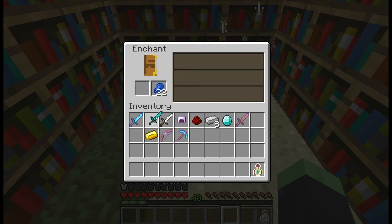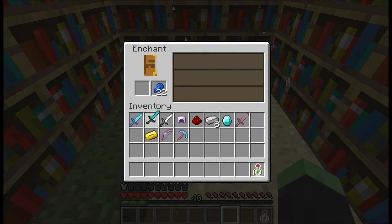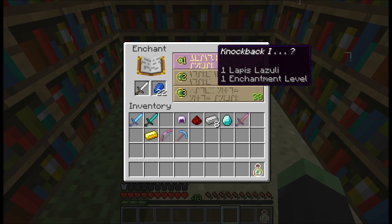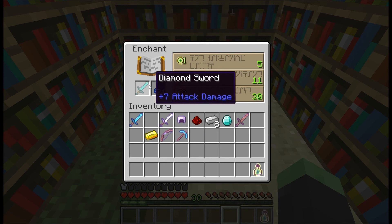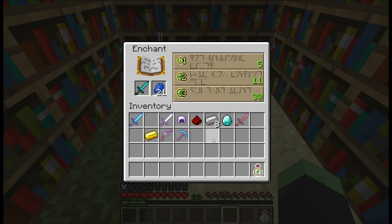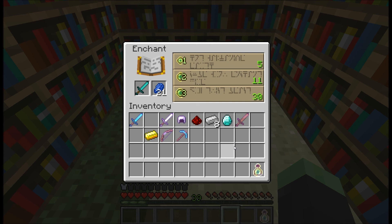So if you don't like what's available — say you don't want Looting 2, Sharpness 2, or Knockback 1 — you can put your iron sword in there, take the first level which only costs one Lapis and one enchanting level, get Knockback 1, and now you have a totally different set of enchantments available for the diamond sword: Unbreaking 3, Sharpness 2, and Knockback 1. If you don't like what you have, enchant something else and it will change what the others have available. There's still a lot unknown about enchanting and it's going to be cool discovering it.